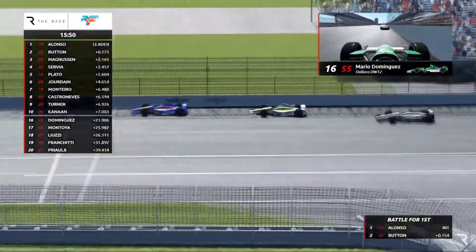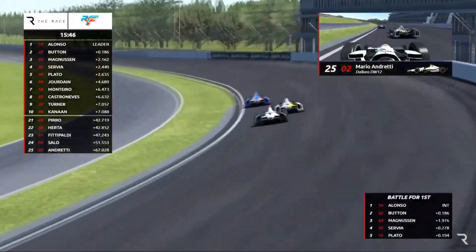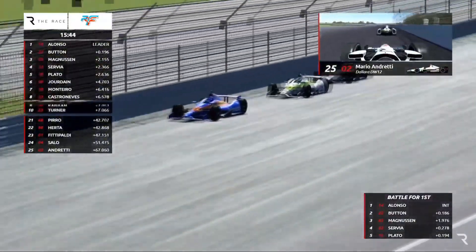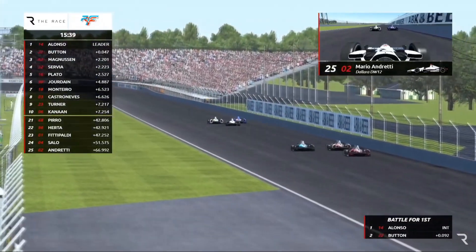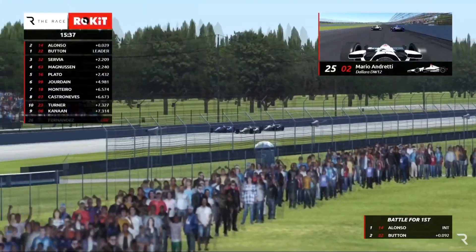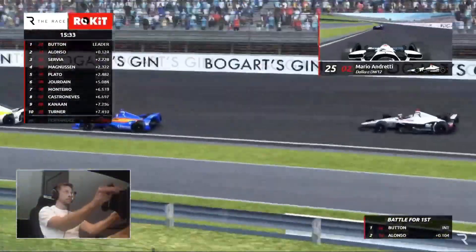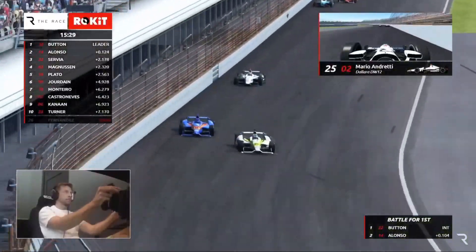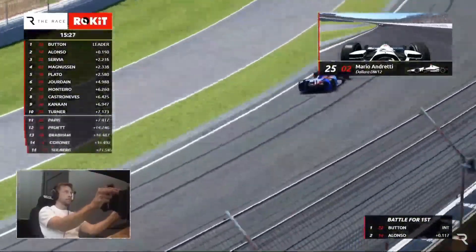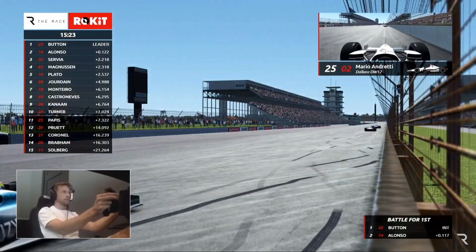It's a three-way battle for ninth. Here comes Tony Canaan — the driver who wanted to race so badly he came from Brazil to Italy and lived in the upstairs of a garage, and they had to lock him in at night. You talk about spirit and drive — that's Tony Canaan.